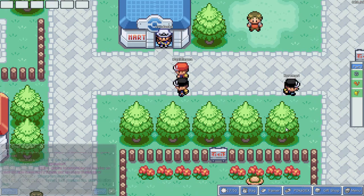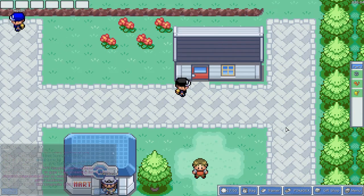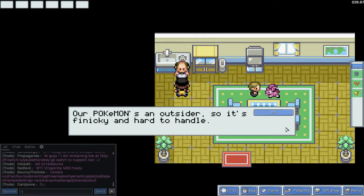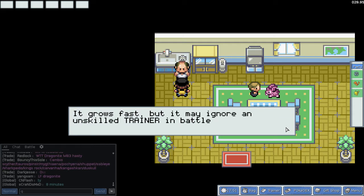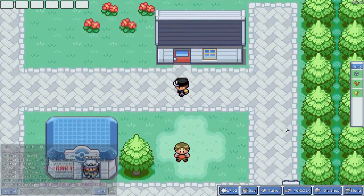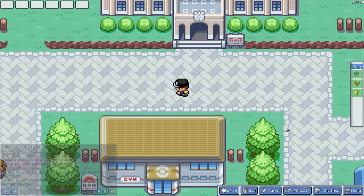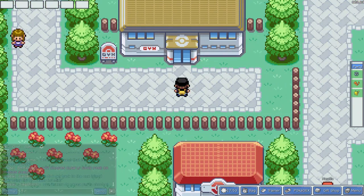I'm gonna have to look some stuff up on the wiki about this. I could go to the Mart and just buy a bunch of potions, and then go fight Brock that way. In this house, there's an NPC mentioning our Pokemon is an outsider - a Pokemon you get in a trade - so it's finicky and hard to handle. It may ignore an unskilled trainer in battle. That's right, Charizard never listened to Ash in the actual series. That potentially damages the ecosystem if people were just giving away random level 30 Pokemon really early on, so we're not going to do any trading unless one of you wants to give me somebody I want on my team.